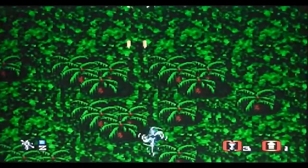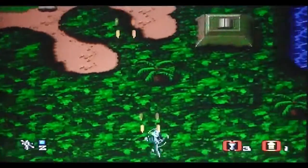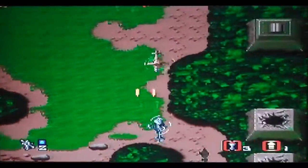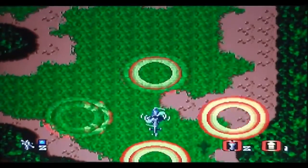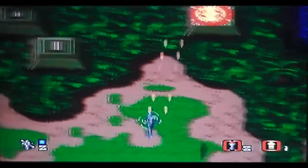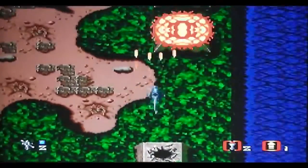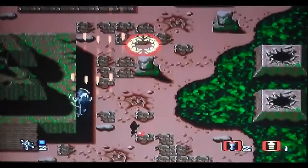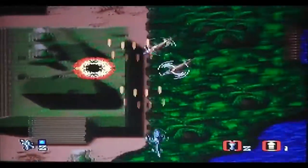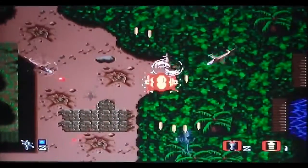It's a vertically scrolling shoot-em-up and the screen also scrolls quite a distance left and right. You've got a standard machine gun weapon which gets rid of most things including ground-based targets. There are also smart bomb type weapons — there's the smart bomb. There's also what's called a turbo which makes you invulnerable for a few seconds and you fly around really quickly. A stealth bomber drops power-ups, giving me four lots of machine gun fire instead of two. Nothing too challenging so far — just swing from side to side blasting everything, try not to get shot. There are very few bullets so it's not too difficult at this point.